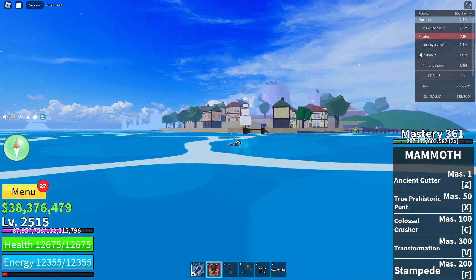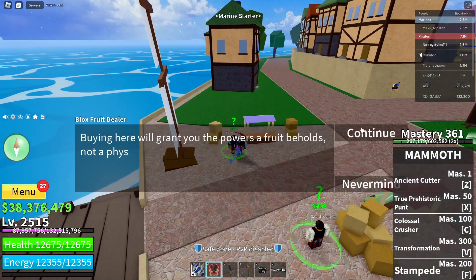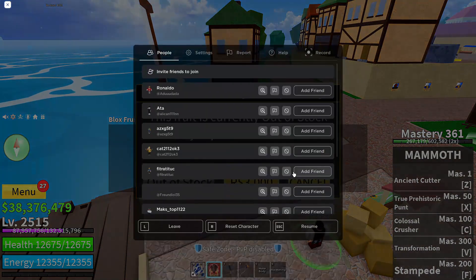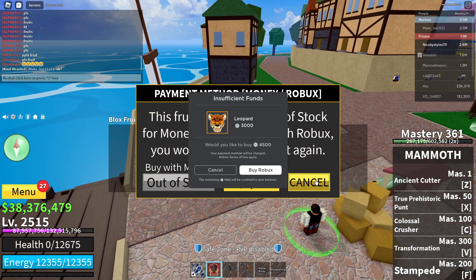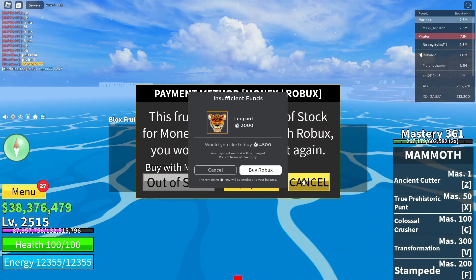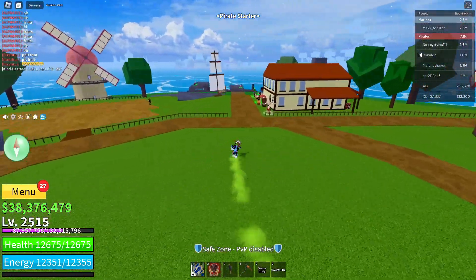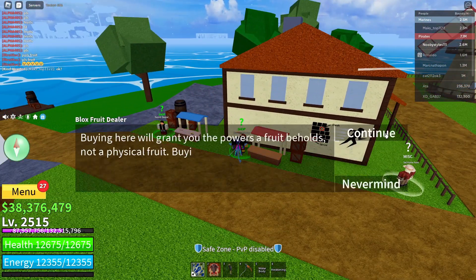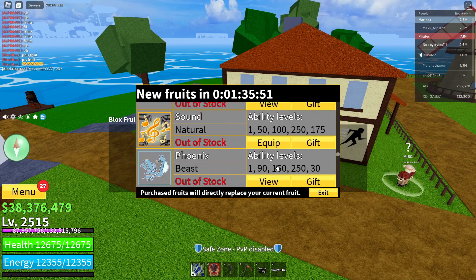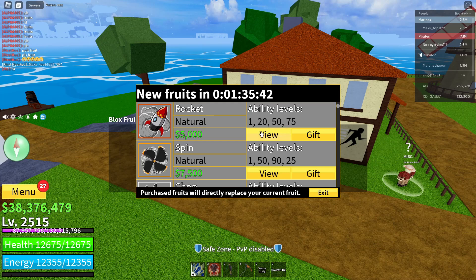Once in the marine start area, do the same thing as before: click continue, view, reset, then click cancel, cancel, cancel, and click the black box. Go to the Blox Fruit dealer once more, click continue, and scroll until you see the first fruit. If you already have the permanent version of that fruit, move on to the next fruit.